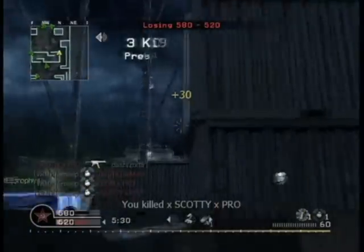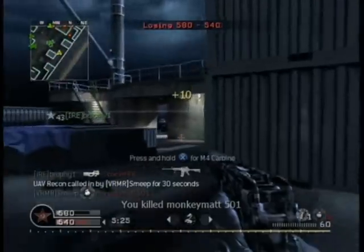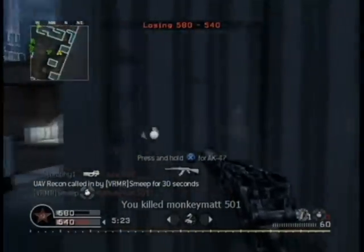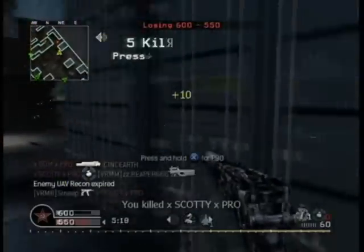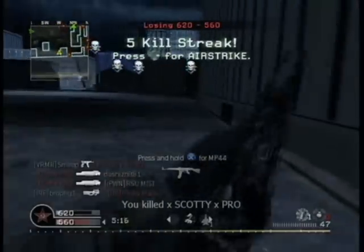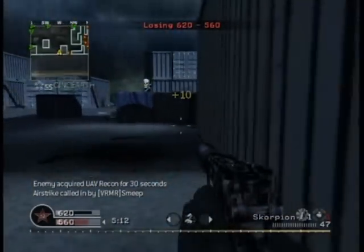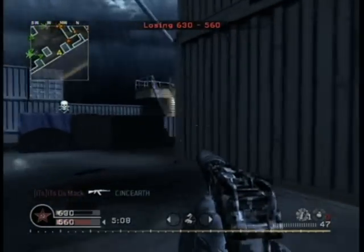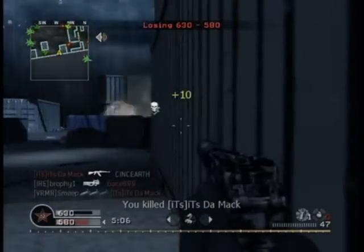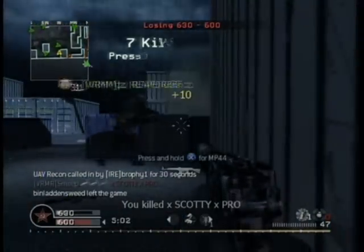Another tip for a submachine gun class is to be very offensive with your playstyle. You want to be in amongst the enemy, running around the enemy. Because you're hip firing instead of looking down the barrel, you can literally run circles around any opponent you come across. If they've got an assault rifle, they're going to have to look down the barrel to get a decent shot on you — you can already be behind them and onto the next guy by then. Keep this in mind when using any submachine gun: keep moving, keep agile, keep fast.